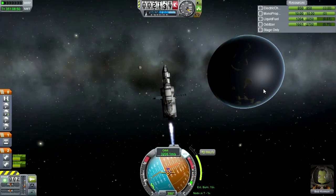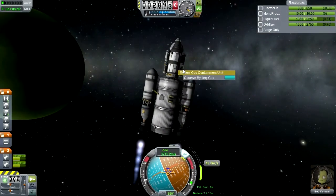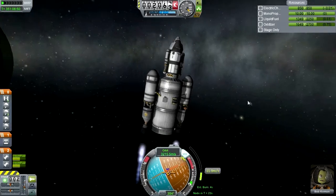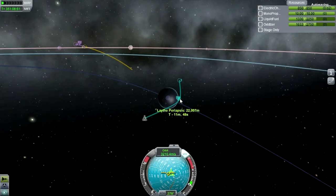Let me retract the solar panels since we're going into the atmosphere and they'll snap off. While we're high over Lathe, I think we have some business to attend to. Goofield's right at home - 90 science. Once I finish the burn, I'll have Bob EVA. Once we're closer in, I'll try one of the science lab things.